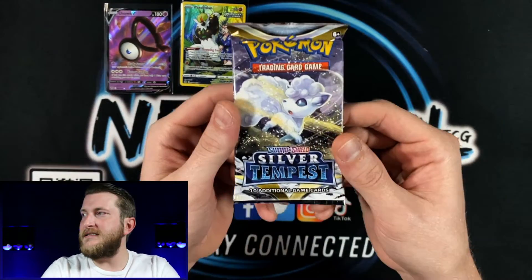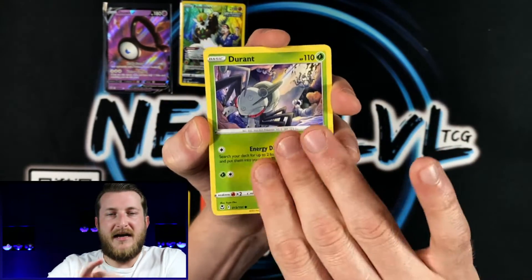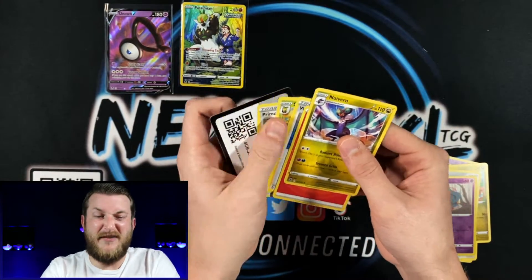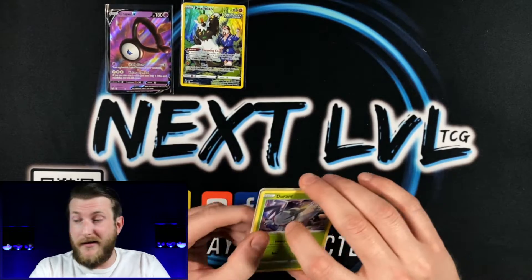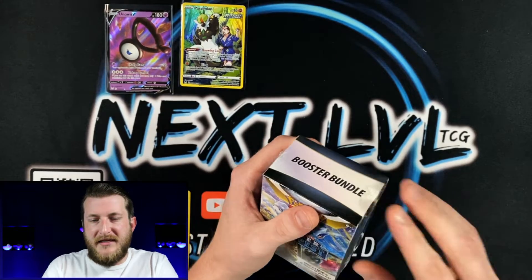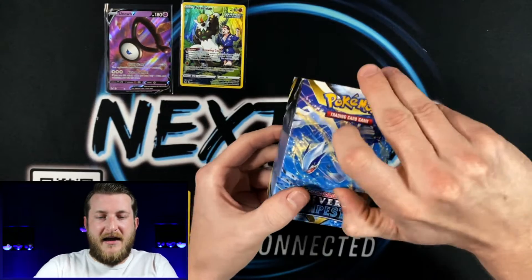Passimian, you get a sleeve. Last booster pack of our first six-pack booster bundle — not too bad right now. We got a V and a Trainer Gallery. Let's see if we can get something out of this last pack. Got a Ralts, Fletchling, Dratini, Klang, a Misdreavus Reverse, and just a Noivern non-holo. So that first bundle wasn't great, but we did get a couple hits and a holo. Would love the Unown V Full Art — I pulled it from Paradigm Trigger in Japanese, which was an absolutely beautiful card.